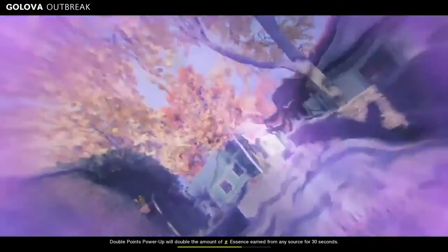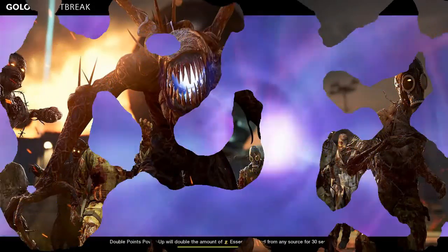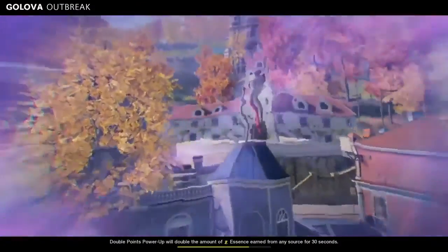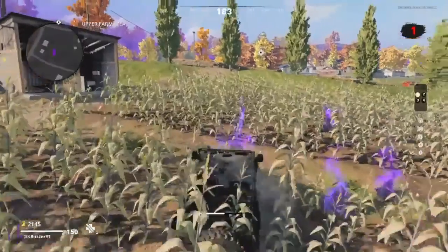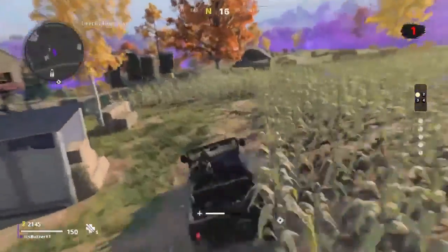The next Outbreak challenge: eliminate 3 special zombies. Special zombies include mimics and armored zombies. To be safe, go for mimics since they're definitely specials — they can appear out of nowhere from random objects. You should get this over time naturally.